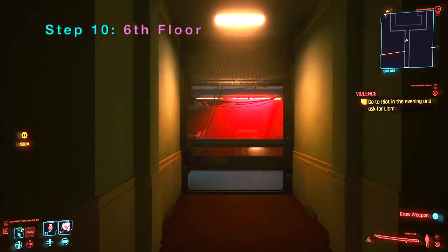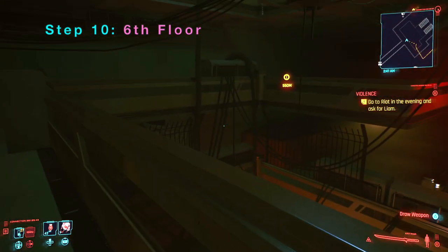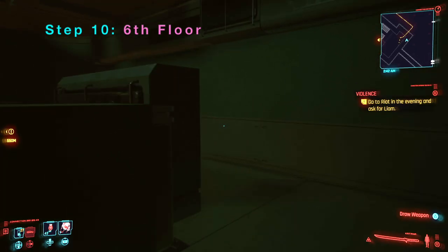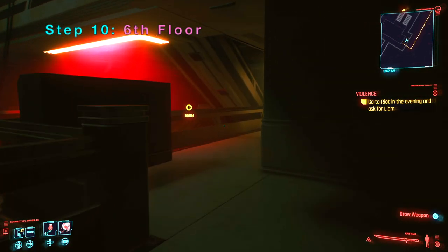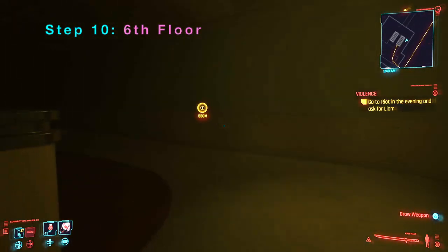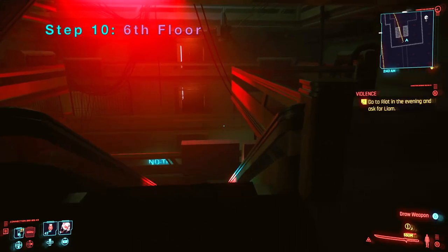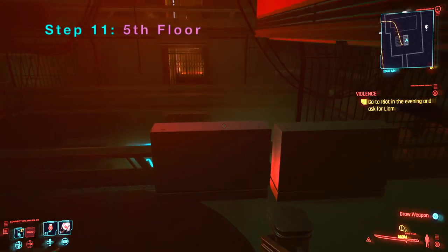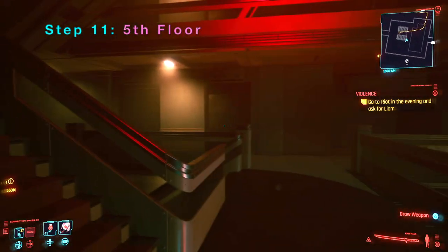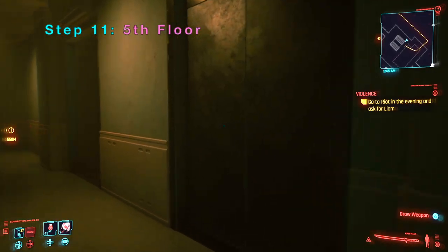Now we are going to go back down the corridor and go down to the fifth floor. The fifth floor is the most exciting part of this video. Again, you cannot go here if you do not use that flying katana glitch. On the fifth floor there are two places you can also force open the gate.